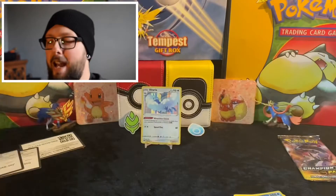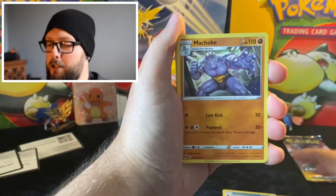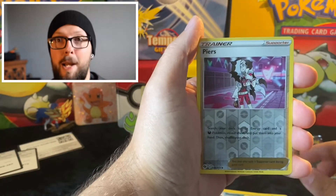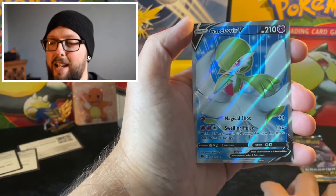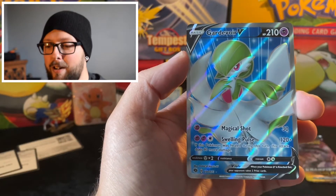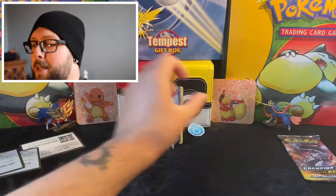One, two, three, four — we have the Fist Bump energy, the choke — Kabu, Absol, Kakuna, Rope, Vulpix, Potion, Full Heal — the reverse is Bede, and the card is our V! Excellent — the first V card from Champions Path for me, and that looks pretty good. The centering is a little off left to right on the back, and a little off top to bottom, but still not too bad a pull — happy with that!